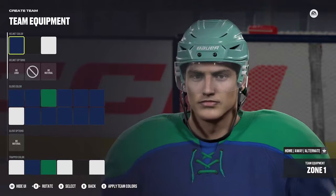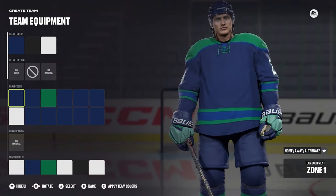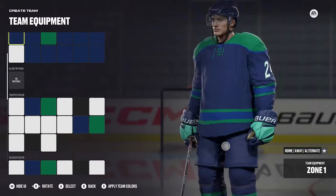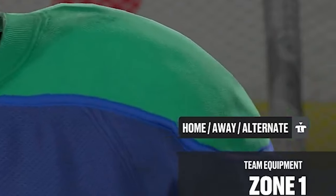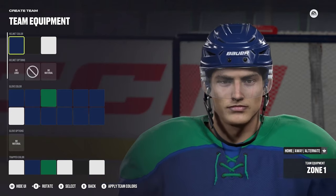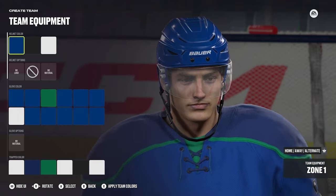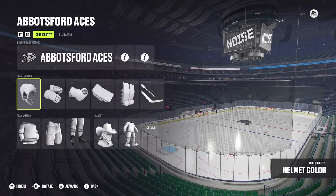For team equipment, you still have all the parts and you can apply team colors by pressing X — including goalie equipment and that type of thing. On the right-hand side you'll see it says home, away, and alternate. You press down on the left thumbstick to swap between jerseys, so you can customize all your equipment for each jersey type.